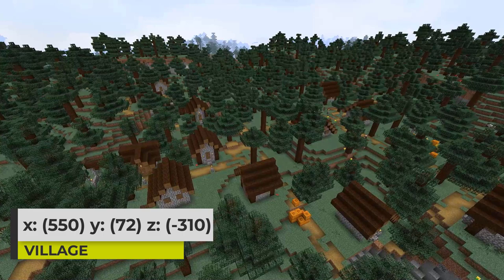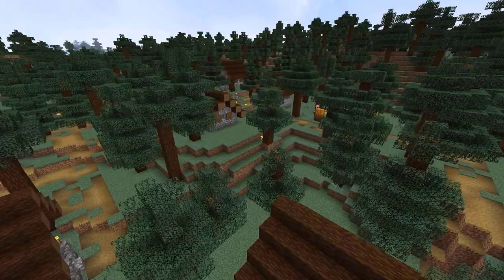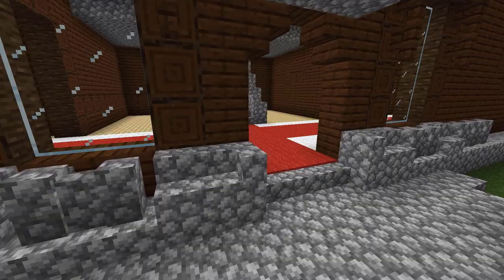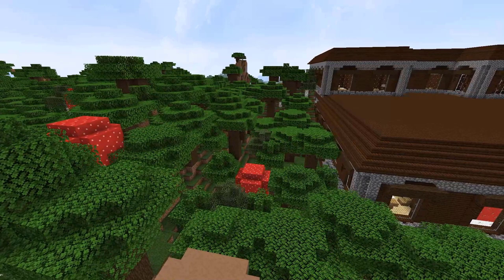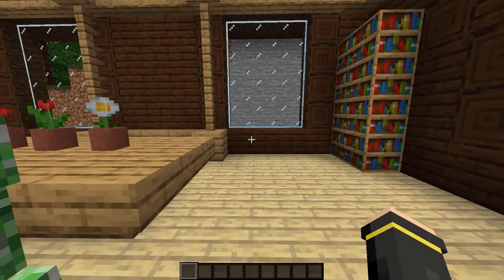Traveling out further in this seed will bring you to another taiga village. This one is very much embedded in the taiga biome with all of the buildings surrounded by those spruce trees. There is a nice big cave opening at the northern end of this village. That village is really just a stopping point on the way to our final location though, which is a woodland mansion. The coordinates I've provided are to the entrance of the mansion.